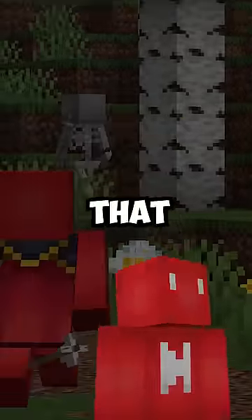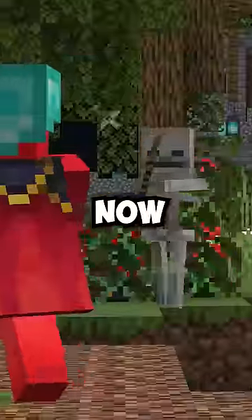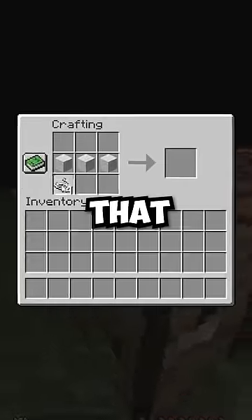And why's that? All right, we'll make a deal. You click that subscribe button, I'll go fight the skeleton. And as you can see, skeletons now aim for headshots, which could give you blindness. So if you get hit, just remember that.